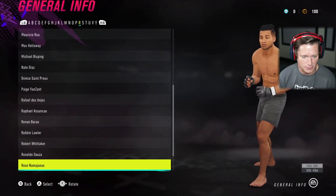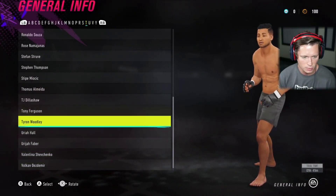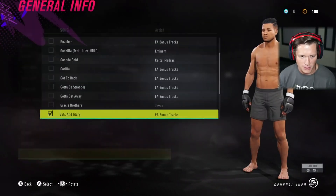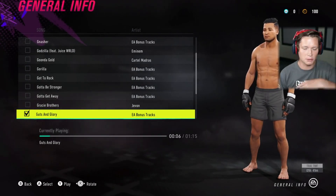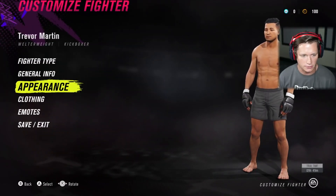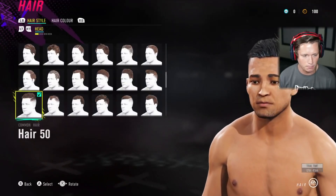There are so many stance options to choose from. Should we go Tyron Woodley? I kind of like that — we're going with the Woodley stance. Walkout music: Guts and Glory. I'm going to mess with this stuff later. Like I said, we have limited time and I'm not trying to take up too much time on this. Info's done.